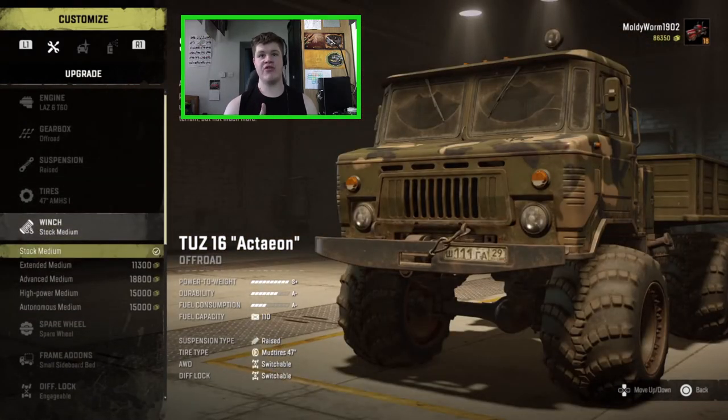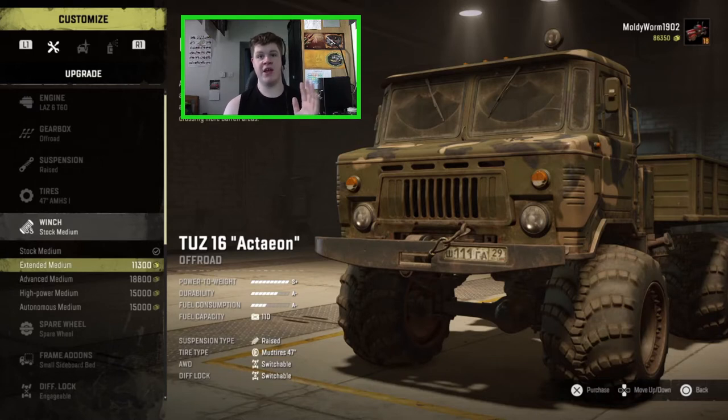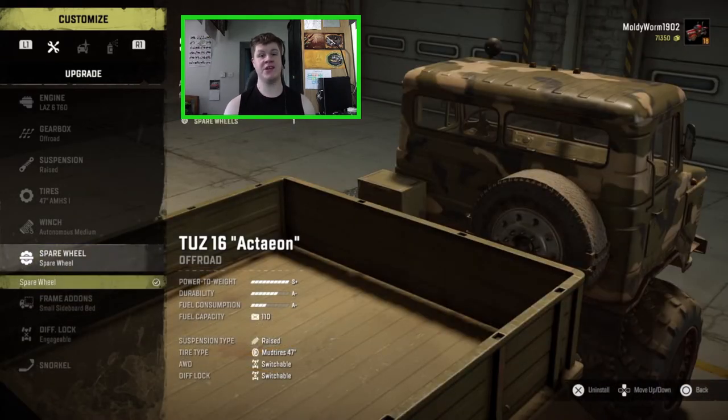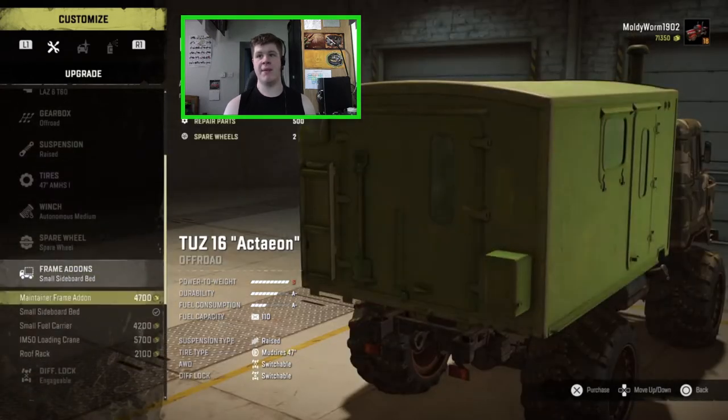The winch is interesting — there's one I haven't seen on any other vehicles yet. It's the autonomous medium winch. The standard autonomous scout winch lets you use it even if you stall the vehicle, which is really useful, but it's not the most powerful and doesn't have great range. This one also lets you use the winch when the engine is stalled, and while it's not as powerful, it does have a longer range. I'm going to stick that in the vehicle — I have a feeling we may roll at some point.